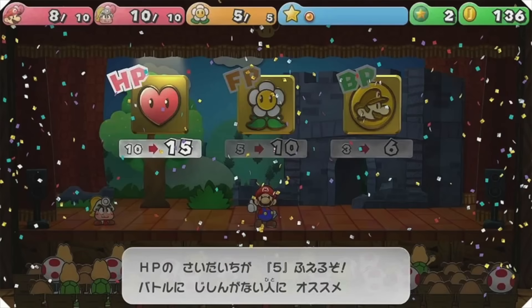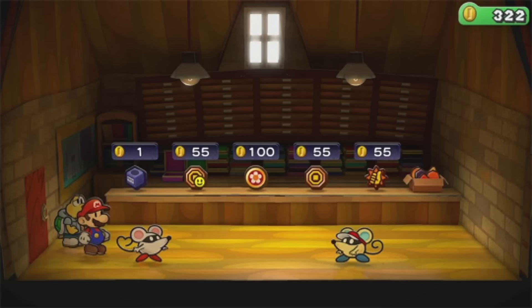You can also see the level-up bonus screen showing the three choices between HP, FP, and BP.